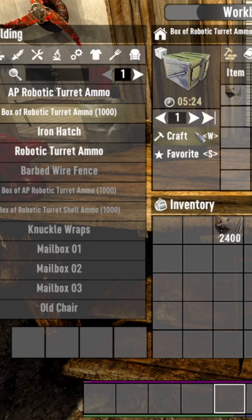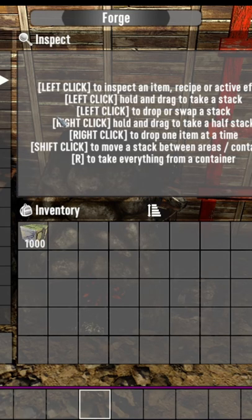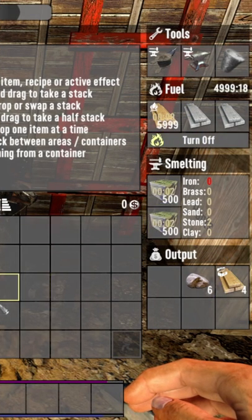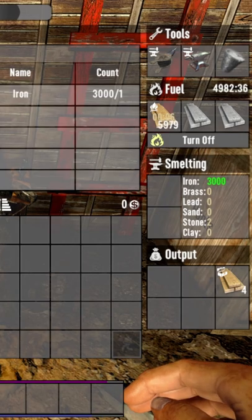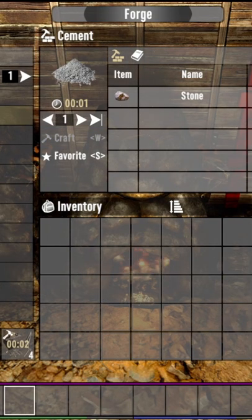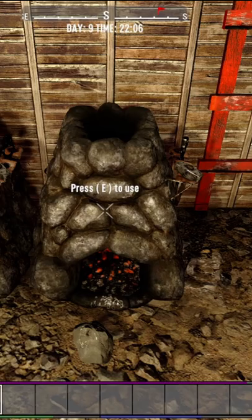Using 2400 iron we're going to make one box of robotic turret ammo. Open it and send it to the forge. This will smelt down to 3000 iron, and then using the forge get the 3000 iron back out. Take that 3000 iron back to the workbench.